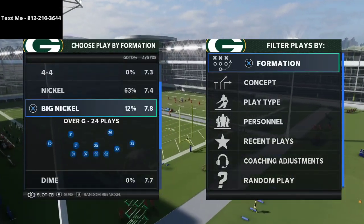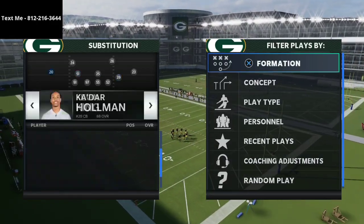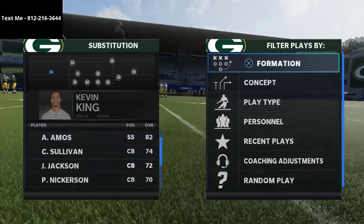What you're going to do is put your quarterback package to the slot quarterback package. And then you're going to do some substitutions, just to get better personnel on the field.